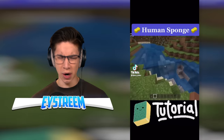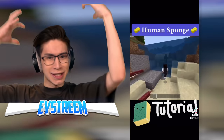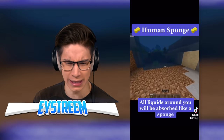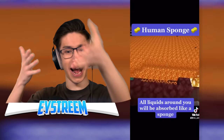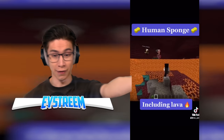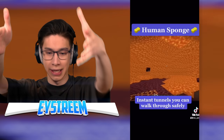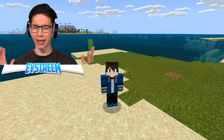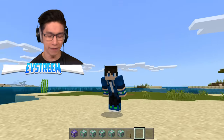A human sponge? The water is just moving away from the player! What is this godly power? This is a tutorial apparently, but we're not being shown how it works. All liquids will be absorbed around you like a sponge — including lava! That is OP. It's like a literal superhero right now. The tutorial didn't actually show us how to do it, so I had to spend a couple of hours figuring this out. I even made it work in both Minecraft Bedrock Edition and Java.